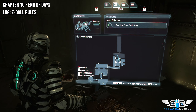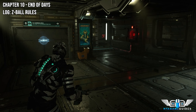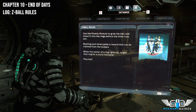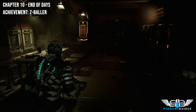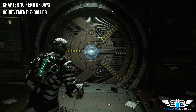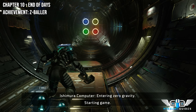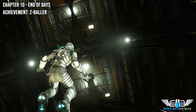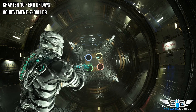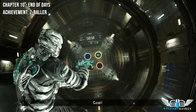Now for the Z-Ball log — it's not actually an achievement, it's a log we're going to get first because 'Z-Ball Rules.' Then we're going to do the achievement called Z-Baller. We need to reach level six to get access to the node and the ruby semiconductor. This is extremely easy — all you have to do is shoot the balls through the hoop. If you see a hoop that is flashing it will give you double points, so take advantage of that as much as possible.